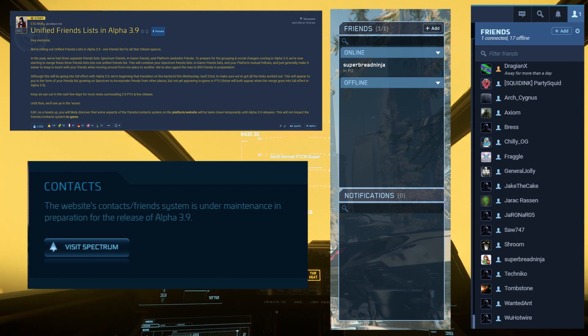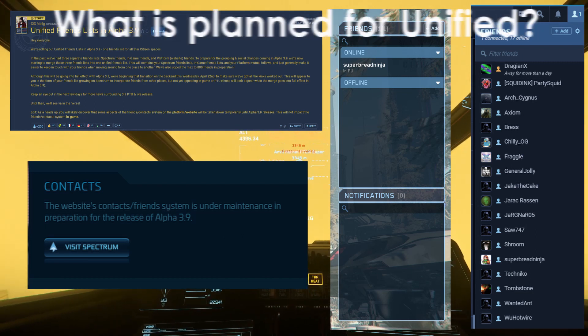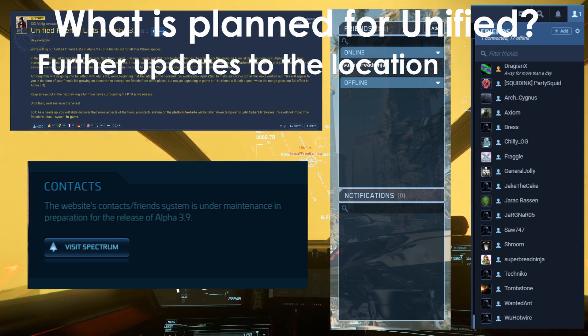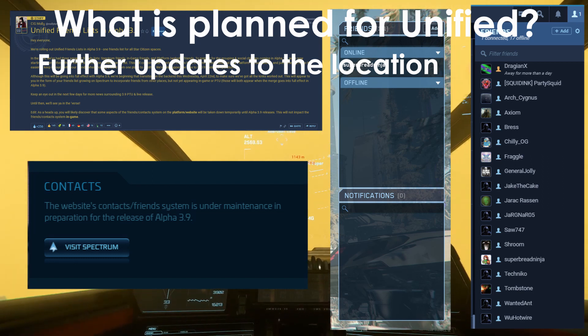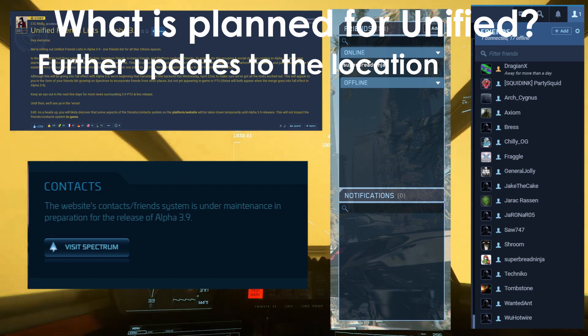Alright, that can't be it, right? Well, you're correct. There is more planned, as always, with Star Citizen. Further updates to the location — for example, if you are in the PU, it will say so. That is a current feature. But even deeper than that, if you are in the PU Crusader on Hurston, it will tell you as such.